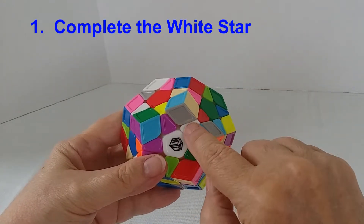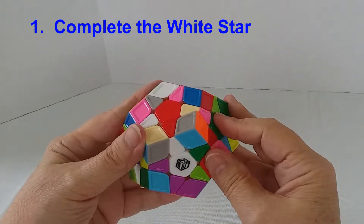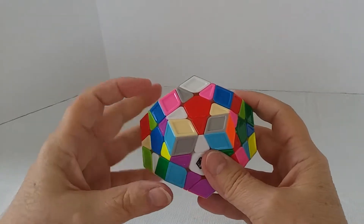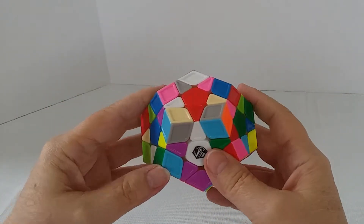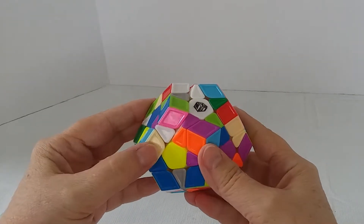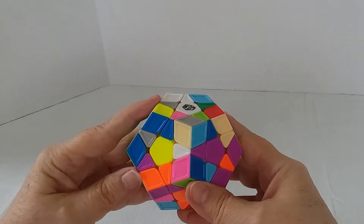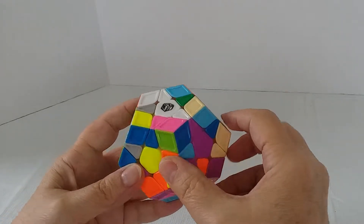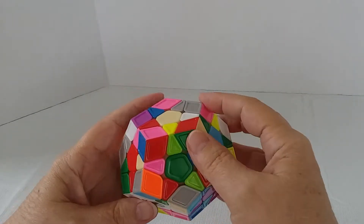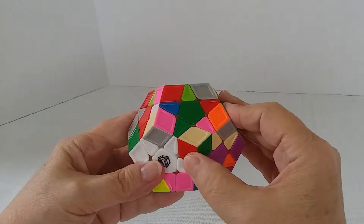I can have this white edge lined up here, but this needs to be on the red side, so I align this red edge with the red center. Here is a purple one, so I would find where the purple is — it's over here. I can rotate this around and then move this slice up. There I have the purple one. Now find the green — here it is. Line it up with its center, and move it around to the white.